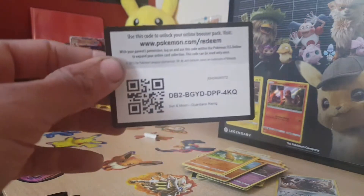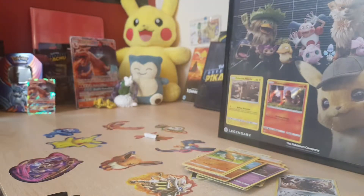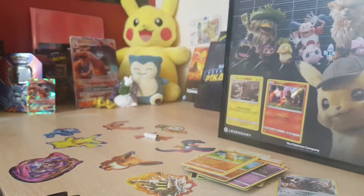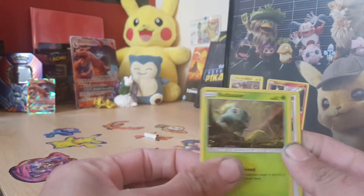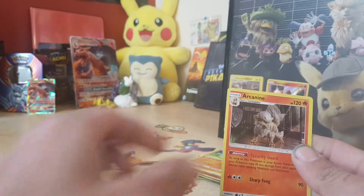Code card out of that one. So in no particular order: Bulbasaur, Lickitung, Jigglypuff, and Arcanine. Very nice.